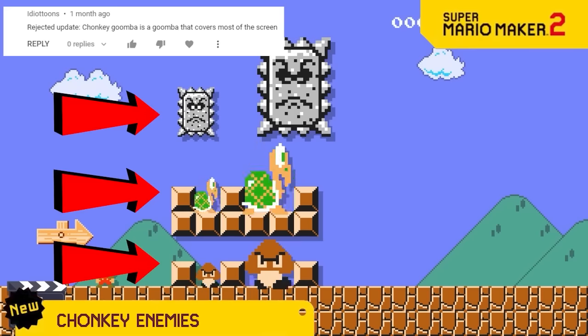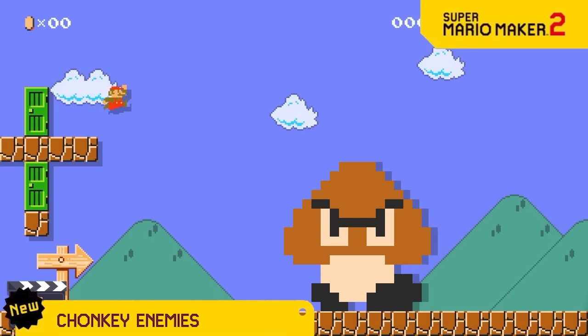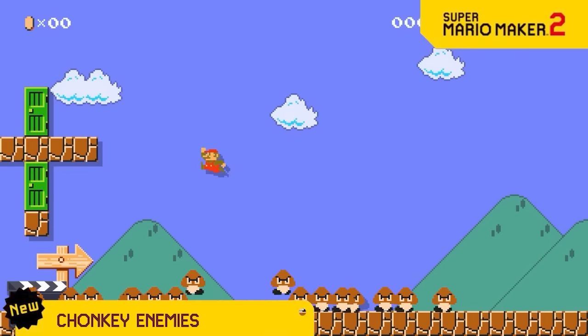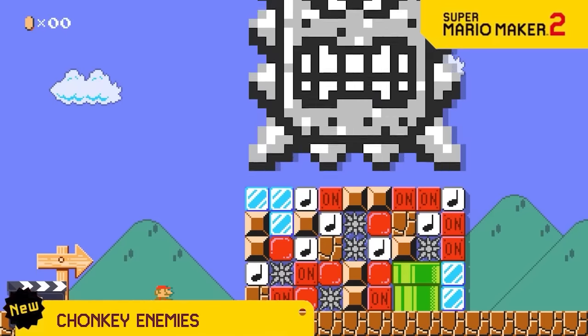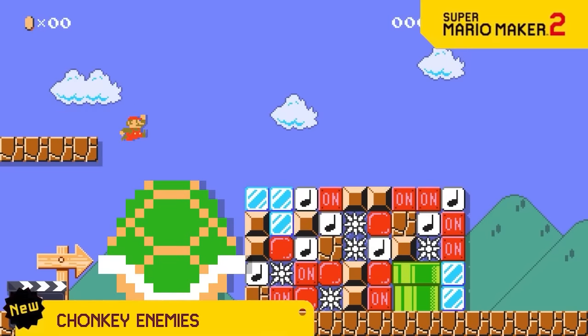Since we have the regular and big sized enemies, we're now unveiling Chonky sized enemies. Chonky Goomba explodes into 16 regular Goombas. Chonky Thwomp can break through everything including ground. And Chonky Koopa can also break through anything.